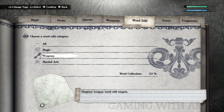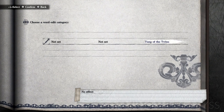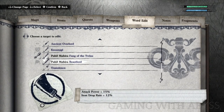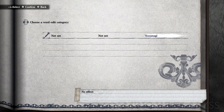Next is how to equip the best words. In the menu under word edit, there are around 120 words that grant bonuses to your weapon, magic, dodging, and blocking. Early in the game, scroll all the way over to the right and select 'equip the best words.' This will automatically equip the best words in your inventory. The game actually does a really good job equipping the best words — other games pick what they think is best, but this one does it well. So early on, just have the game automatically equip the best words.